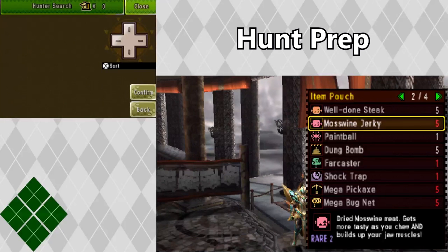I always make sure that I'm stocked up on Mosswine Jerky. Mosswine Jerky, if you don't know, can fill a red bar in your health bar to full when you get attacked. This is incredibly useful after a poison, as your health is ticking down and that red bar is left. Eat one piece of jerky and that will go to full as long as the red bar is still up.